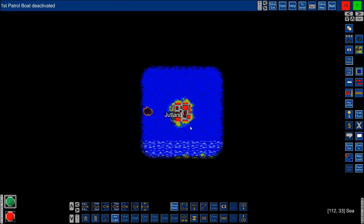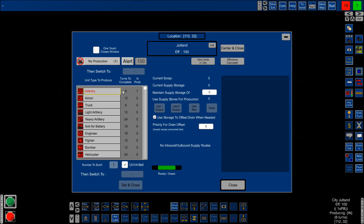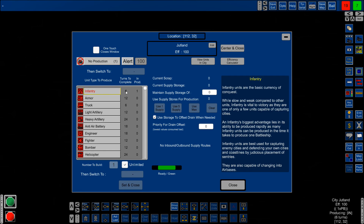I'll deselect the patrol boat by clicking on it. Now I can check the Jutland production screen — infantry has six turns to go. One thing to keep in mind: if you produce the same unit type consecutively, you get a discount on production time the second time around. It's a pretty significant discount — I think around twenty percent. So the first infantry takes six turns, but the one after that takes only five.